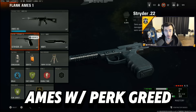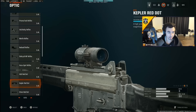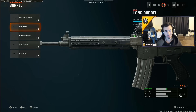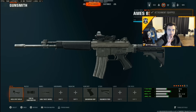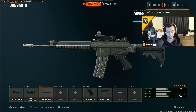Now if you don't want to run gunfighter and want to run perk greed instead, no problem. This is the Amos I use — it's actually the competitive one right now, that's the best one. AccuSpot Reflex with ported compensator. The barrel is going to be the gain twist barrel because they're trying to GA damage barrels, but that's a whole discussion for another time. The rear grip is quick draw and the stock is balanced stock. This is the best five-attachment Amos for competitive, but if I'm playing public matches, I'll switch the gain twist barrel out for the reinforced barrel.